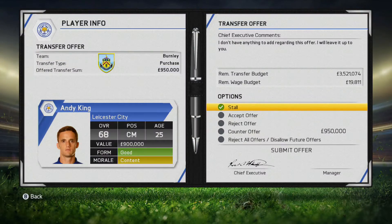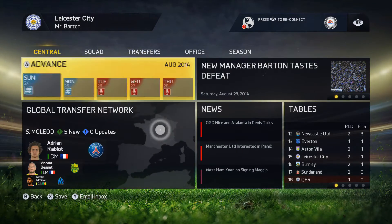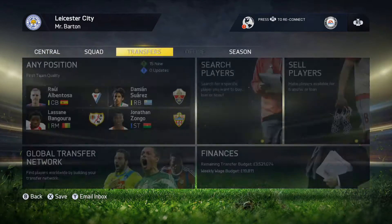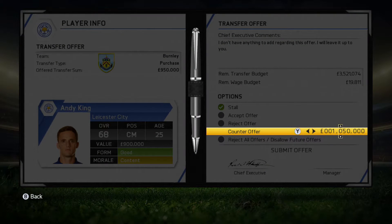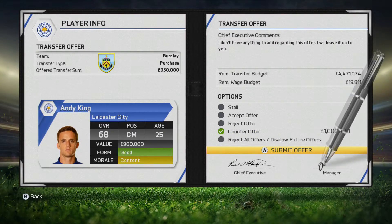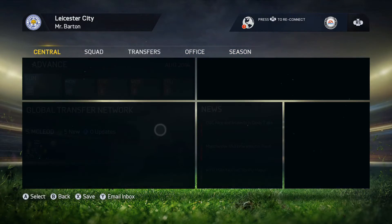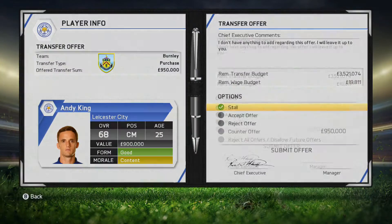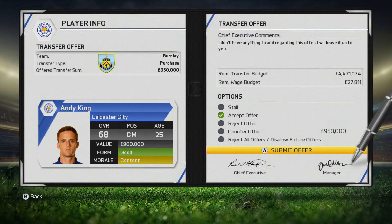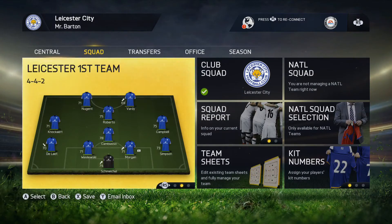There's a transfer offer for Andy King - 950,000. We're in August. He's 68 rated and 25 years old. He may be a fan favourite, but this is just FIFA. I might take it, because it gives us an extra 8,000 pounds on our wages and some money for later on. I'm going to ask for 50,000 pounds more if we do sell him. I don't think he's quite going to play.